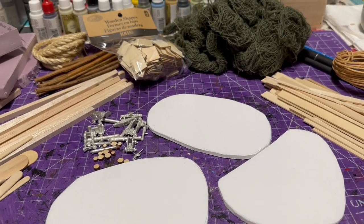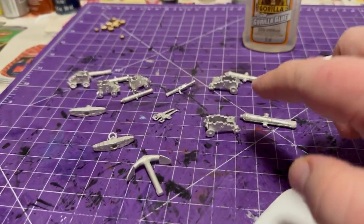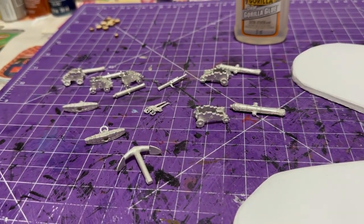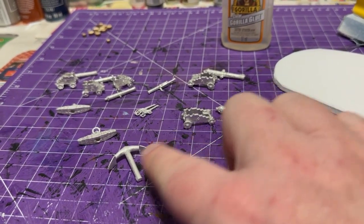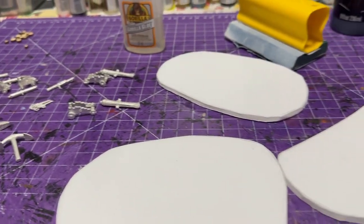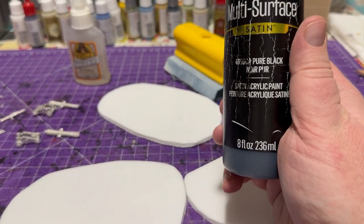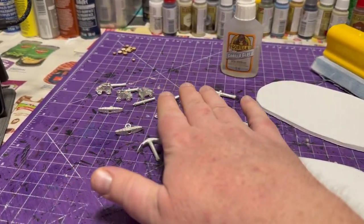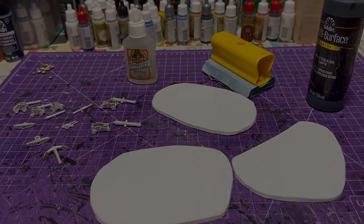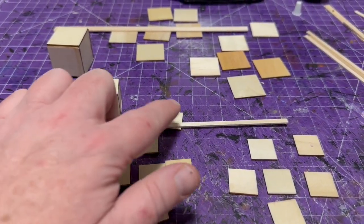I've also got assorted leftover parts — some cannon pieces and anchors. You can use whatever game pieces you're playing with, as there are always leftover parts on your sprues. I plan on using these leftover cannon parts. I've got gorilla glue, I'm going to sand up these pieces a little bit so you can't see the casting lines, then glue them together. I decided to paint these pieces first with black craft paint so there's no chance of any warping at all — I prefer to have them painted already.